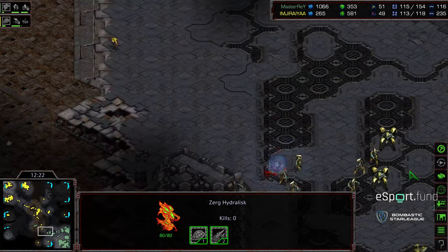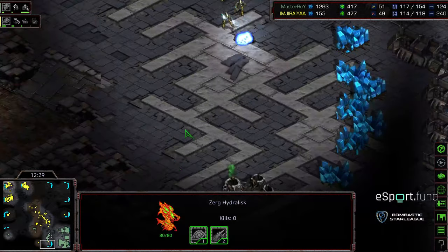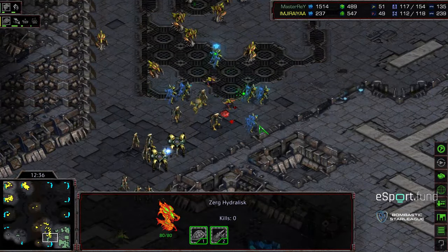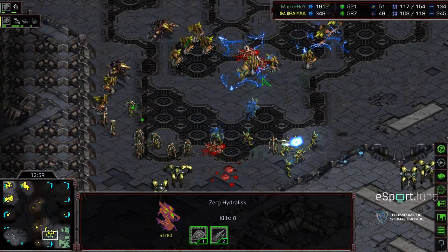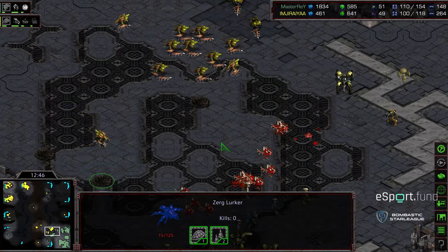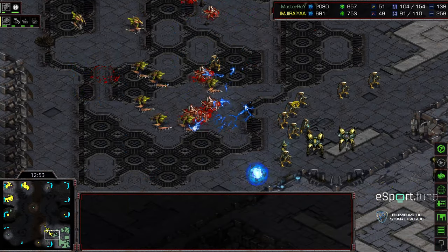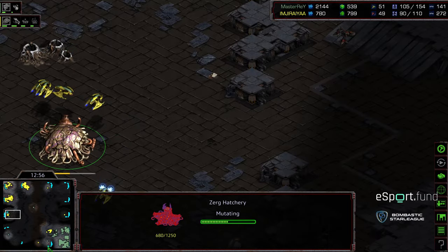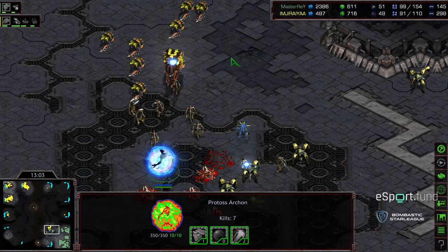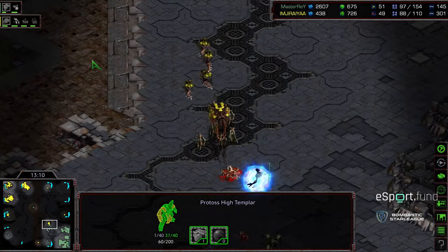They're concerned about a counter-attack, so they're not going to secure that five o'clock base just in case Jiraiya was macroing up and going to assail his front door. There are still the Corsairs — this is where they'd help, getting eyes on what's going on. Behind this, Jiraiya in his macro style is doing a fantastic job with upgrades — level two weapons, level one armor. Master Ray has level two weapons, level one armor too, so usually Protoss has the lead in this. It's going to be challenging for Master Ray to go against the flood of units Jiraiya is fielding.